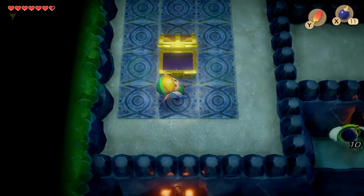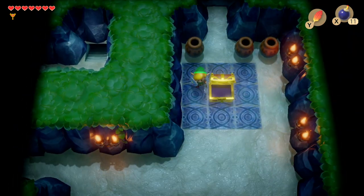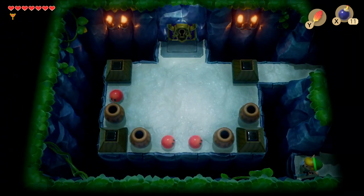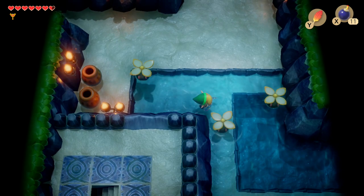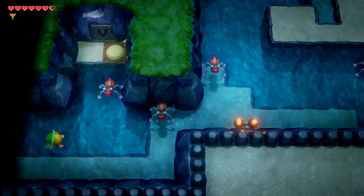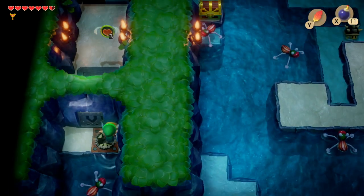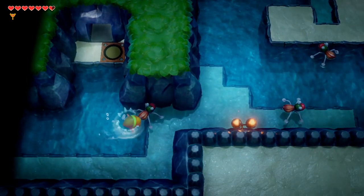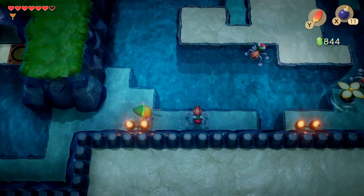With the nightmare key in our possession there's only one more thing to do - the boss battle - but we're actually still missing one more key. You can see the nightmare door but we can't access it from there. We need to head to the bottom right of this room where there's a button we can press to open the gate. We do still need one more key though because there is a lock blocking the path, so head on through and take out the enemies.